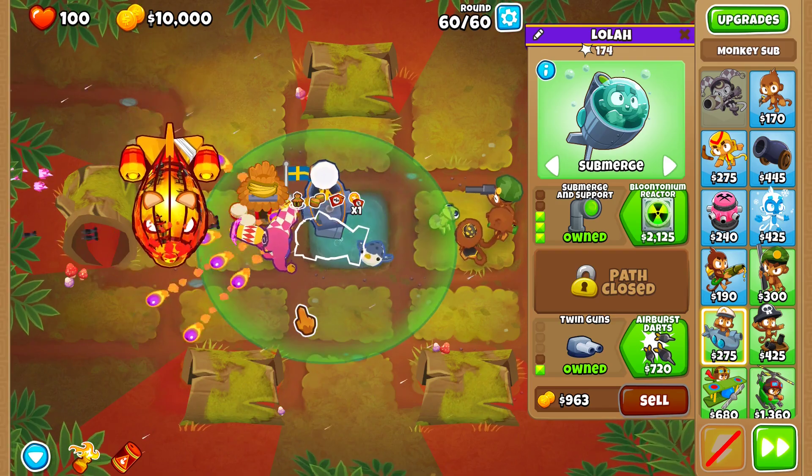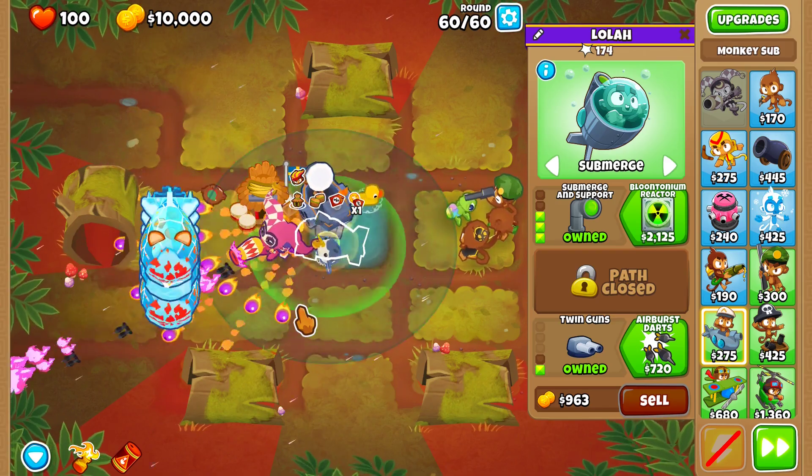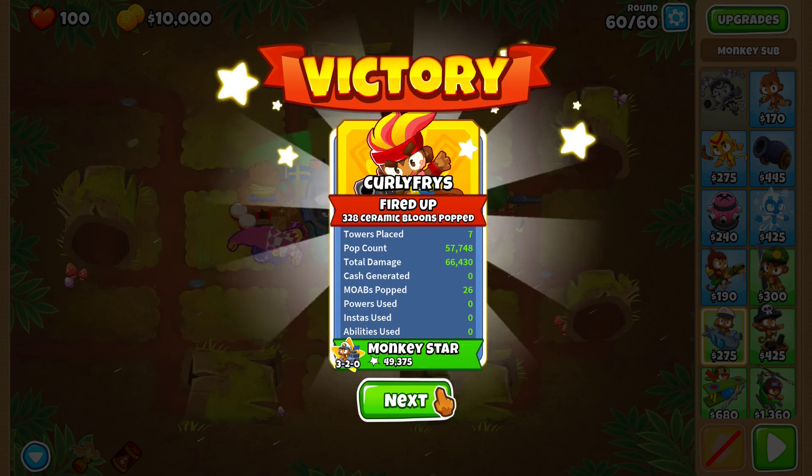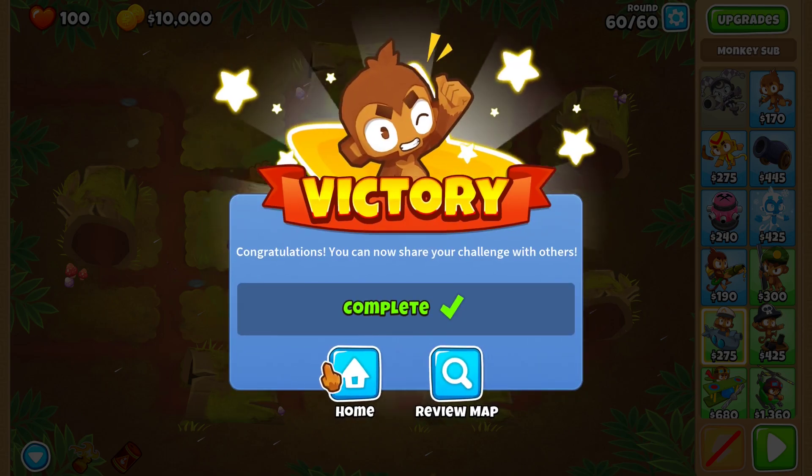You should obliterate the BFBO in round 60 and get yourself a nice and easy five insta-monkeys, completing the achievement from the Snap of Your Fingers. Thank you guys.